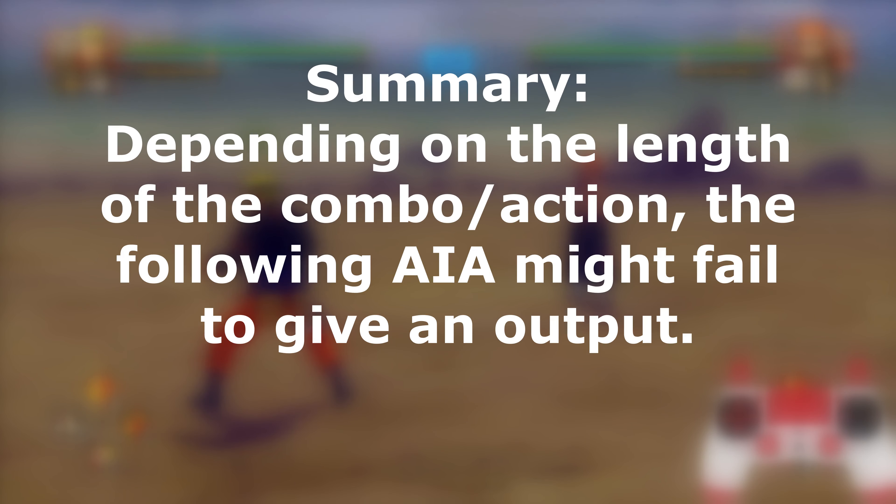Now moving on to the post leader switch time frame — I'm going to shorten it and call it the PLS. The PLS is the specific time frame after a leader switch for the player to input one or many actions that will be outputted by the switched-out character. For example if I switch and hit, the character I switched out of will do one hit. But the action you input has to be in the PLS time frame — the time frame isn't very wide, it's less than a second. Accordingly, if I do two hits after the switch in the PLS time frame, my character will do two hits.